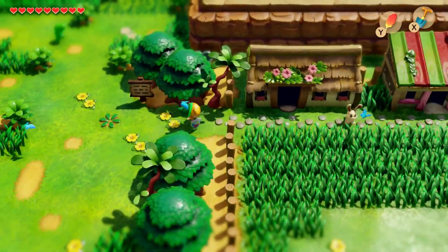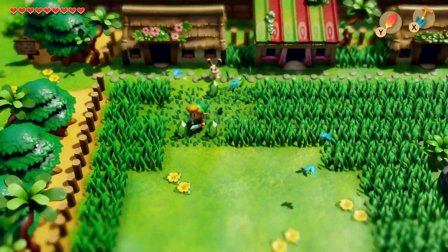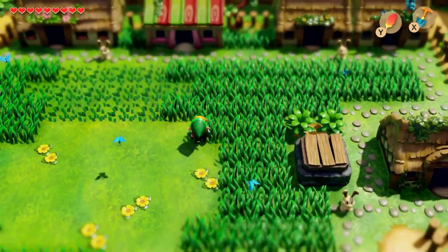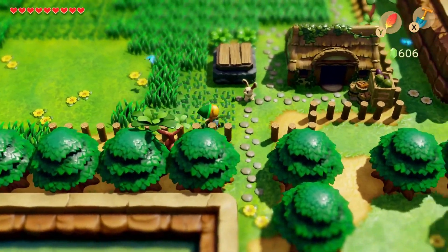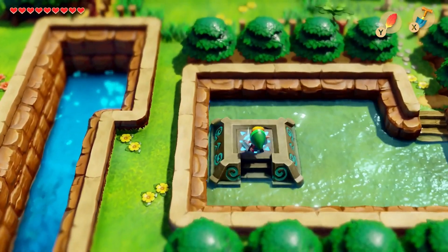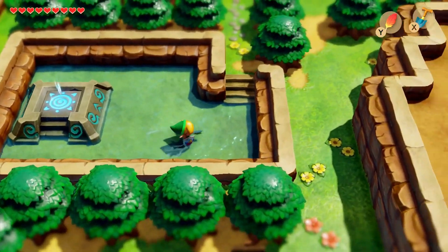Now we can head over into this little town right here — the Animal Village. As you can see by this little bunny here and the music, this village is occupied solely by animals — it's a little interesting. I don't know how their whole economy and everything works, but if it works, it works. We can also get a nice little warp point right here — we're not going to hop on it quite yet, but we definitely should be using that very soon.